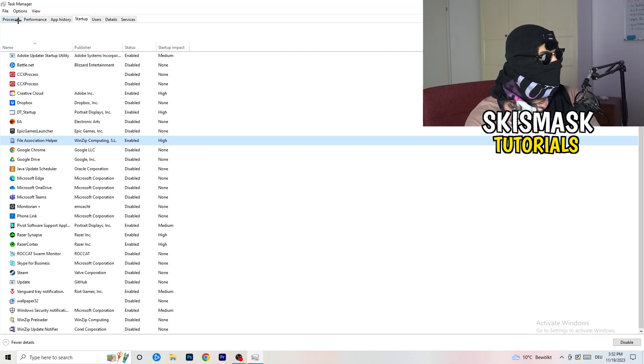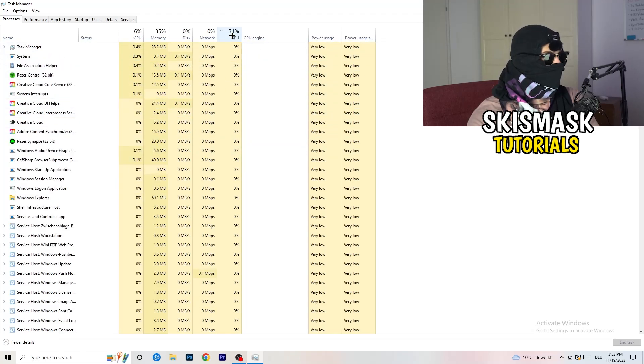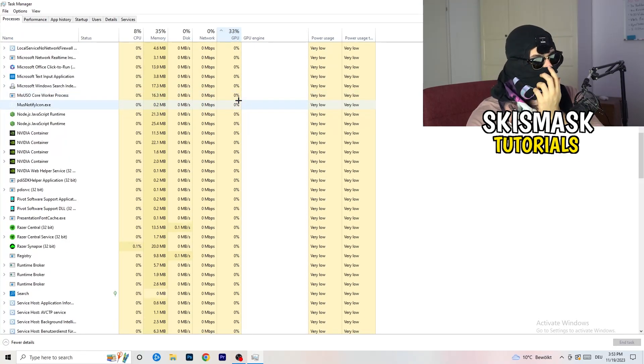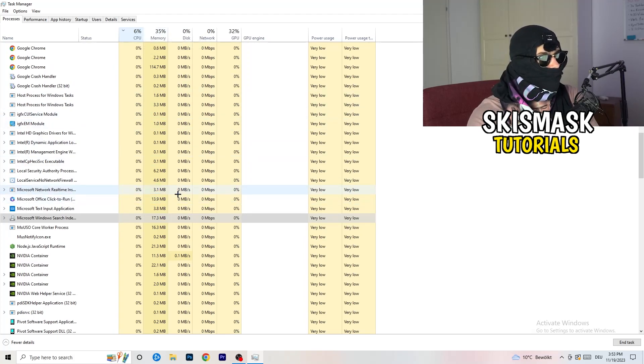Click into the Processes tab. You'll see Applications and Background Processes, along with CPU and GPU columns. Click on GPU first to see which program is using the most GPU, then right-click programs not related to Windows and click 'End Task'. Next click on CPU, do the same — find programs with too much CPU usage and end those tasks as well. Once finished, close Task Manager.